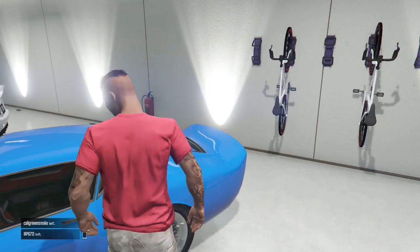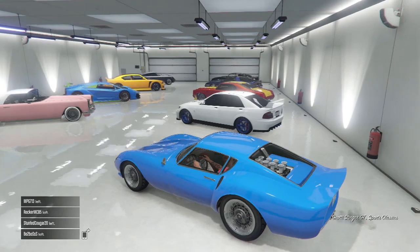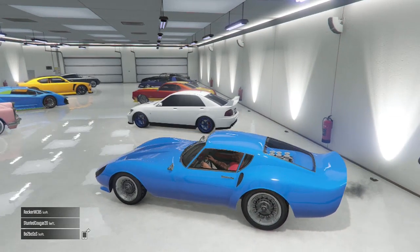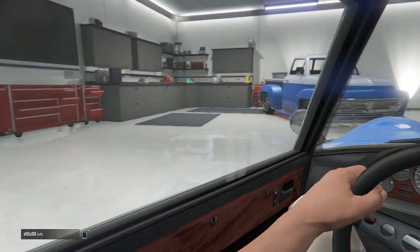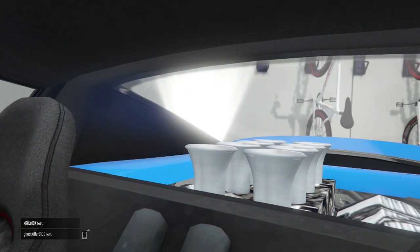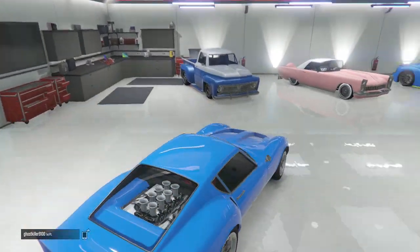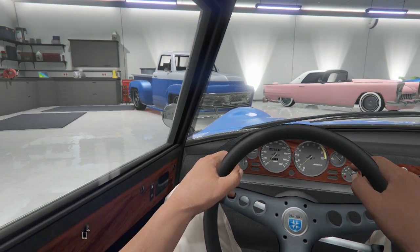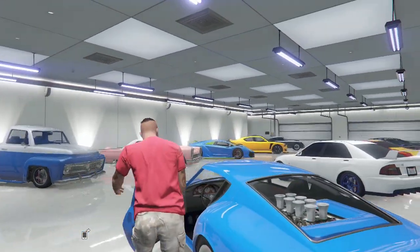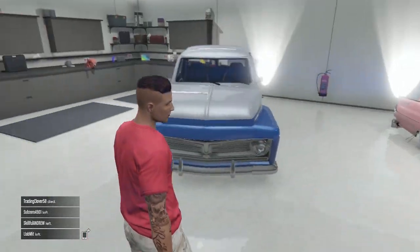Now here is the Grotti Stinger GT. There's a different variant just called the Grotti Stinger, and it looks awesome — every single detail about this car I love. There's not too much you can do customization-wise, but the interior looks great. It's got a cool engine in the back that you can actually see through the rear window. It's a classic car and it costs around eight hundred thousand dollars, so it comes in at a hefty price, but I'd say it's worth it.